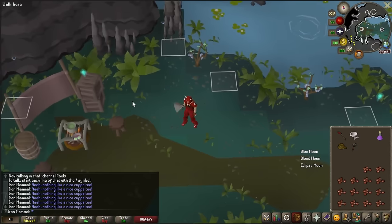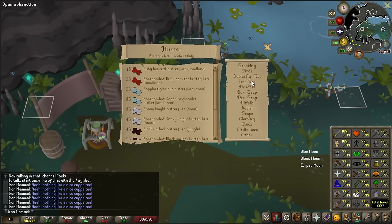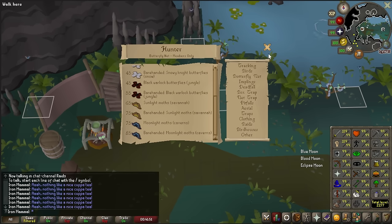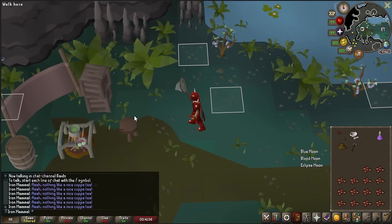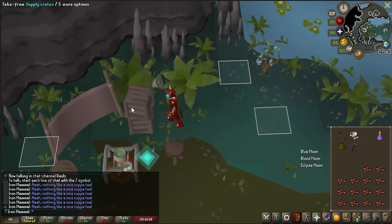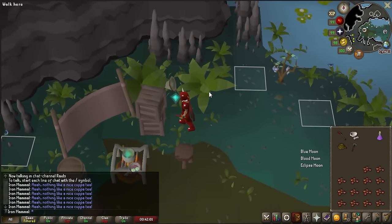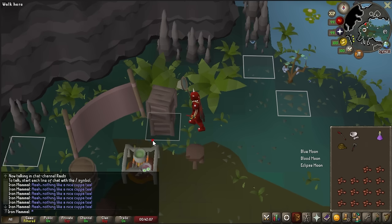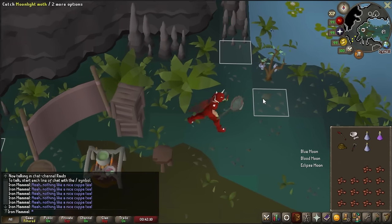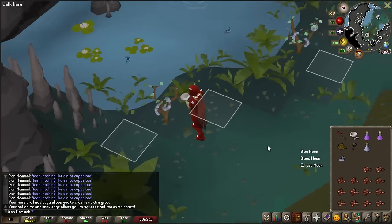I want to mention this early, because if you don't have the Hunter level required — at least level 75 — you're going to want to make more Moonlight Potions, as those will serve as your prayer potions. If you can catch the moths, that upkeeps your prayer pretty well. But if you don't have the Hunter for the moths, make sure you get extra Herblore supplies and make quite a few potions, because those are going to be your prayer pots instead.